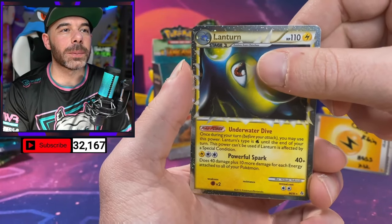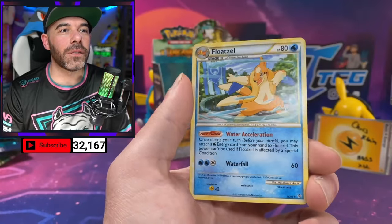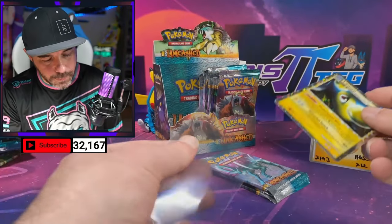Let's see what we got behind the Lanturn — can we get a double hitter? We got the Floatzel Non-Holo, but still a Lanturn Prime!